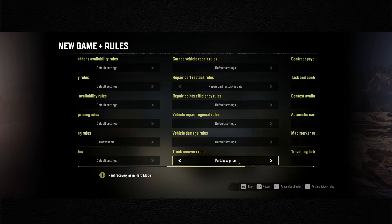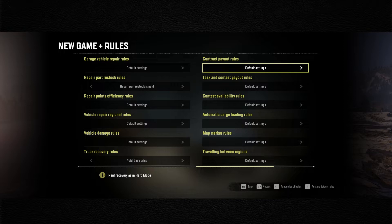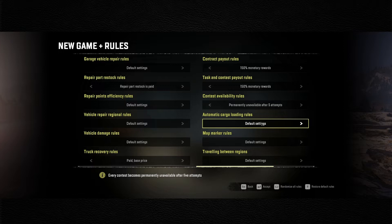Truck recovery - paid base price, so there's still a cost to recover. There are different monetary reward options for quests - it goes all the way up to 300% or random. I'm going to do 150% for both contracts and tests and contests. For attempts - hard mode is supposedly three attempts but everything I played was five, so we're leaving it permanently unavailable after five attempts.